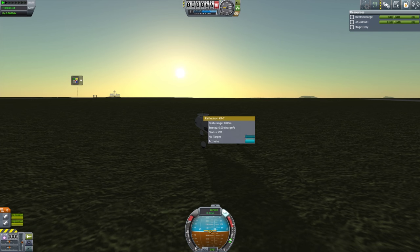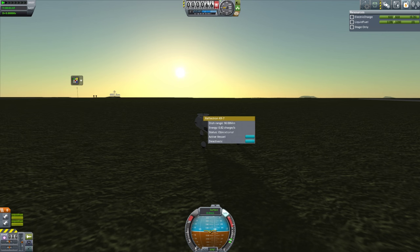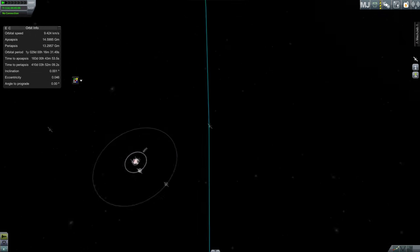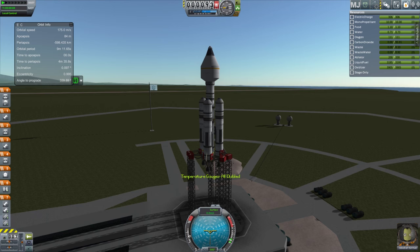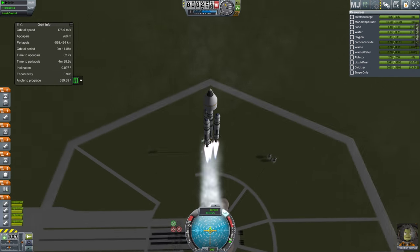This dish is basically made for Minmus missions or very deep in-system missions. I didn't know that. I thought maybe the communications on the ground were so terrible that it couldn't get there, because the ground station doesn't have infinite range. So I sent out another one of these just on a rover to try and get a link from a different satellite. It turns out it was the dish length, not the ground dishes' range — it wasn't that the space center needed to be upgraded or anything.